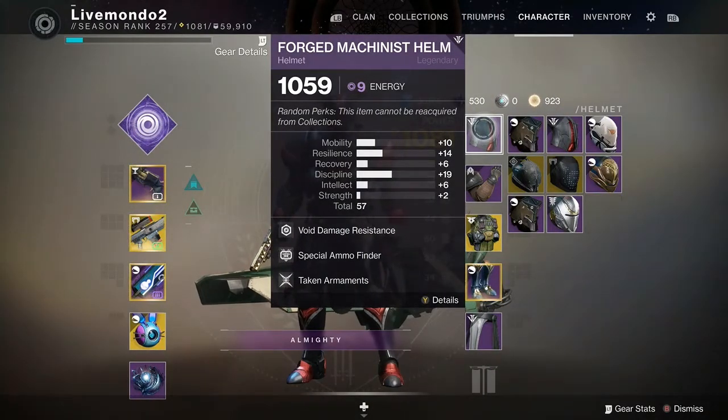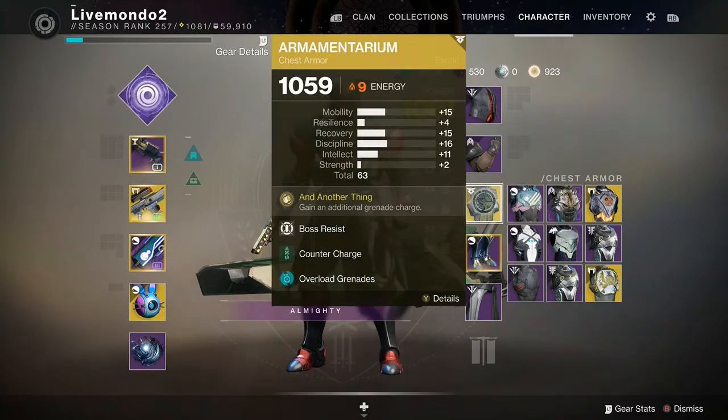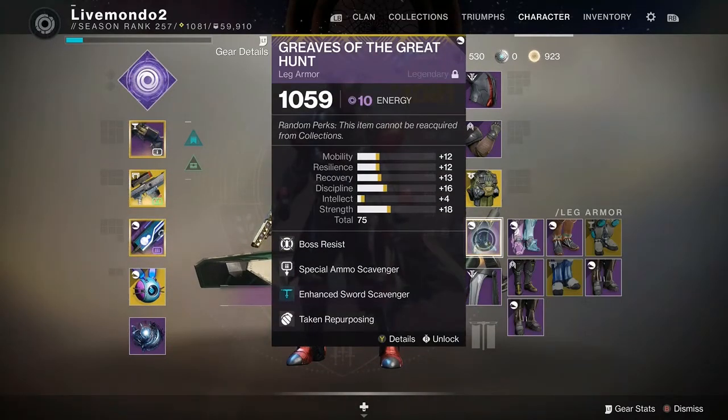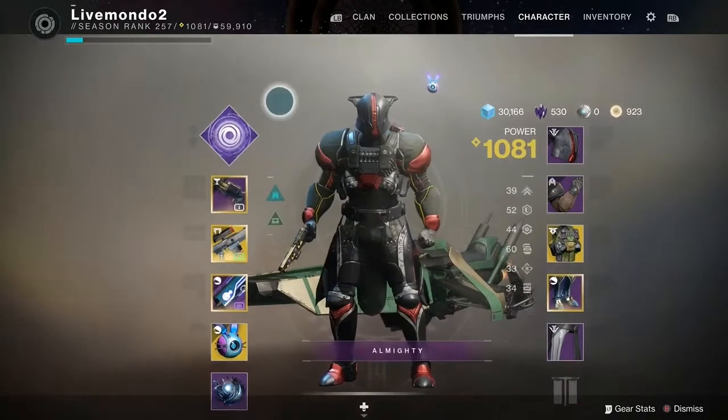Helmet's got Taken Armament, Special Ammo Finder and Void Damage Resist. Gauntlets have got Boss Resist, Fastball and High Energy Fire. Armamentarium, Counter Charge, Overload Grenades. Leg Armor: Special Ammo Scavenger, Sword Ammo Scavenger and Taken Repurposing with a Boss spec. And my mark has Taken Barrier, Oppressive Darkness and Arc Damage Resist.